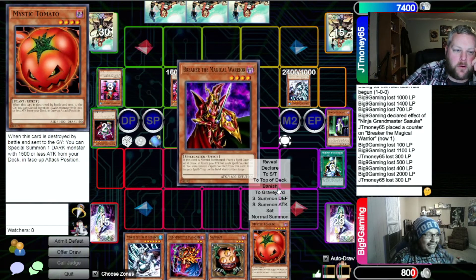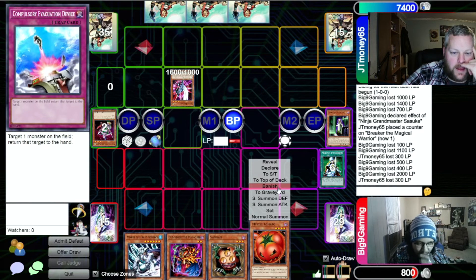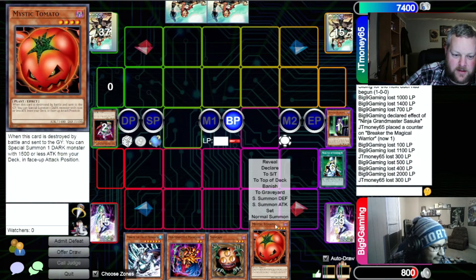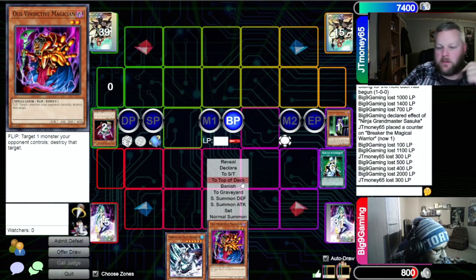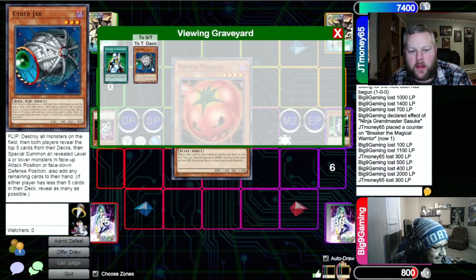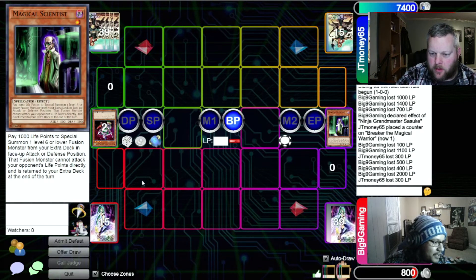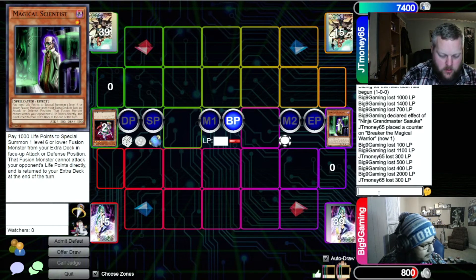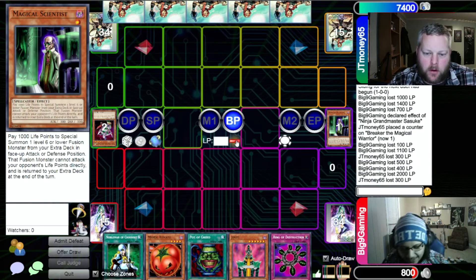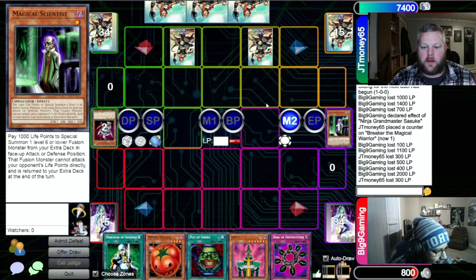I knew it was a Fiber Jar but there was literally nothing I could do about it. I was thinking — this man's gonna use Chaos Sorcerer to banish itself and then Blade Knight attacks in. Oh, I didn't even think about that — I'm an idiot! I love Fiber Jar, but I also needed to get rid of that back row. I set the back row as a bluff hoping you wouldn't just immediately go for the banish-attack line. At least I lose my Scientist — it's banished, I don't get it back. Alright — draw, set two cards, and pass.